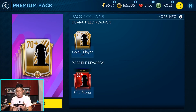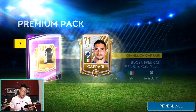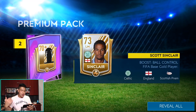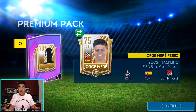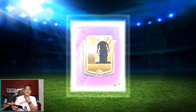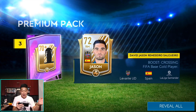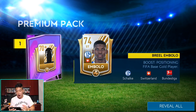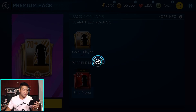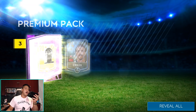A couple more packs to open. I think I'm going to save at least 11,000 FIFA points for the next event that pops up. We get 73, 74 — no elite — only one elite pull so far. Too many 70 overalls showing up. We get 72, 73, 74 — tops out at 76 overall, this is rough. Moving on to our next premium pack — don't fail me now. Let me see a walkout.